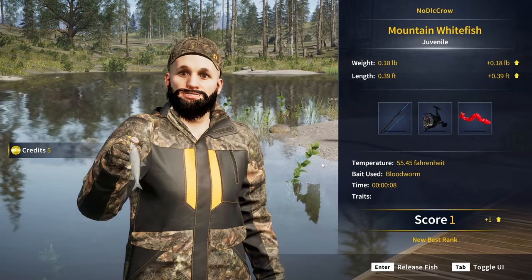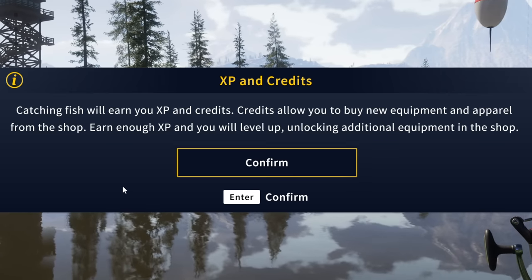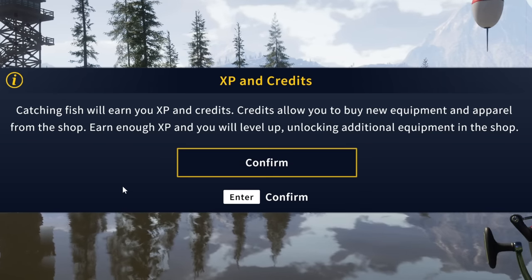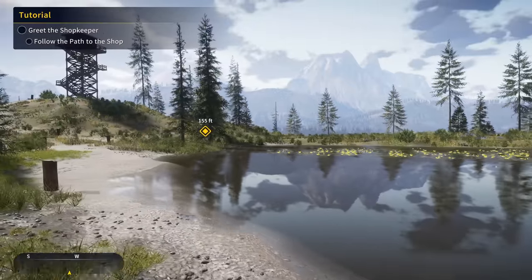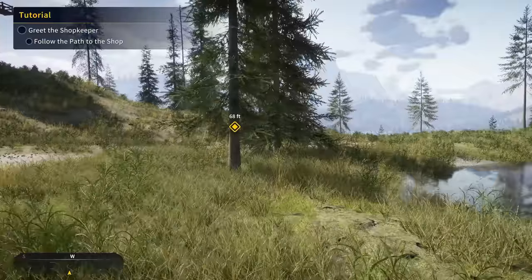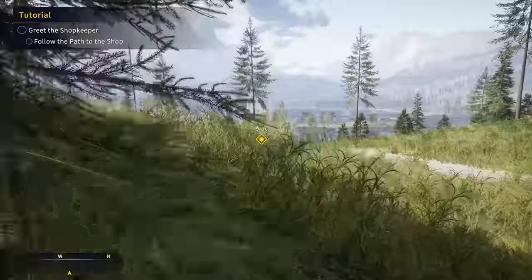There is our first fish — a juvenile mountain whitefish. Catching fish will earn you XP and credits. Credits allow you to buy new equipment and apparel from the shop. Earn enough XP and you will level up, unlocking additional equipment. Now we need to head over — I believe it's going to tell us to go to the tower at some point. And there we go, we just located it.